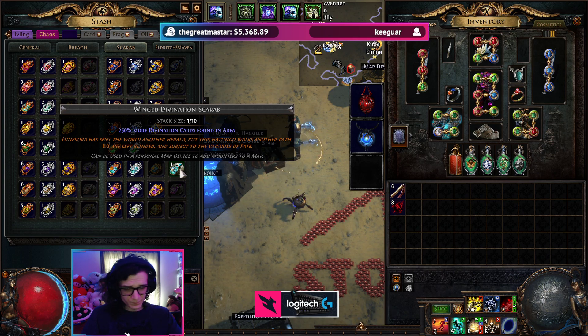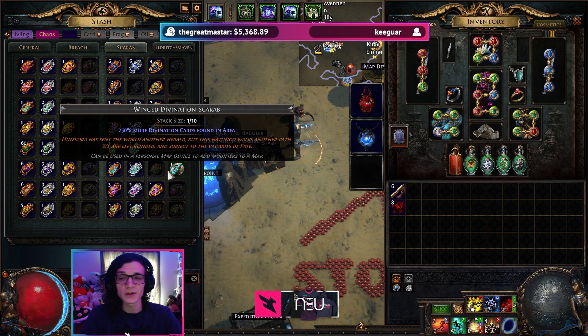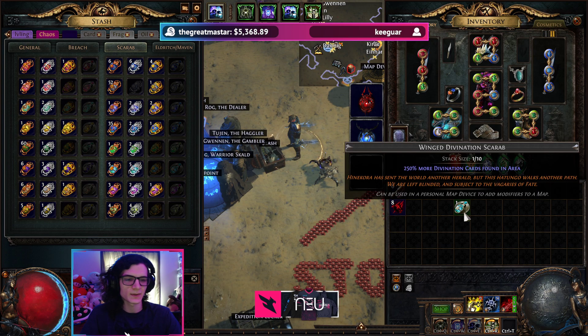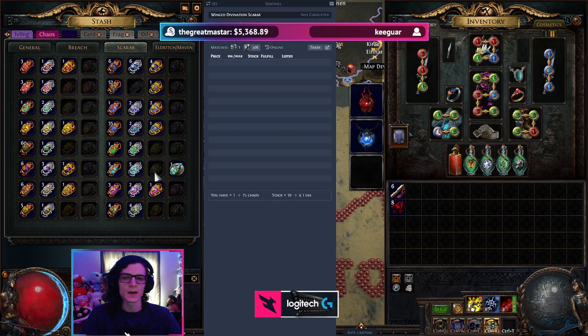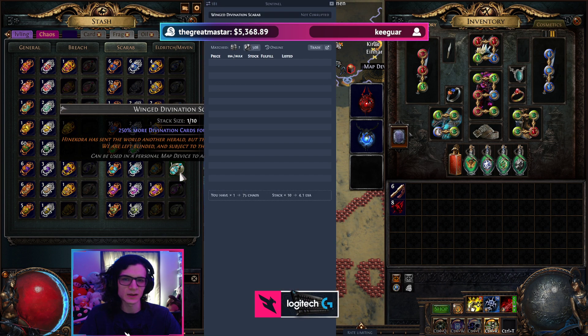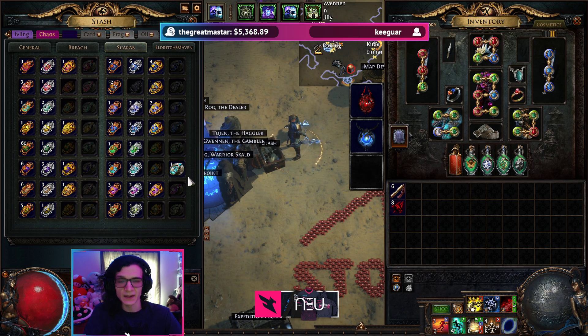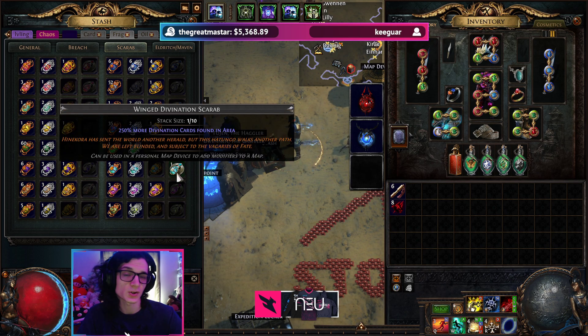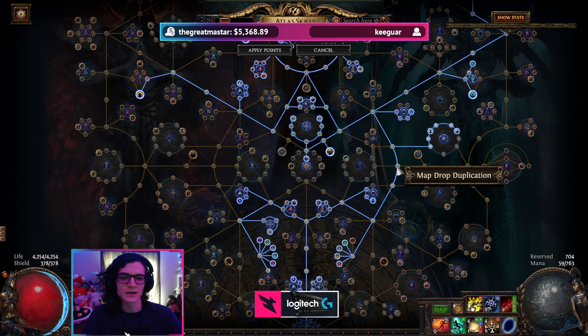When we encounter harvest, we can get those yellow plants that give us the opportunity to upgrade a scarab. I've been using rusted divination, trying to make them into winged divination. I've succeeded once out of two attempts so far — that's a jump from basically 3c to 75c, almost half an exalt from a single harvest click if it goes through. That's a little bit of extra currency we're not spending anything to get.